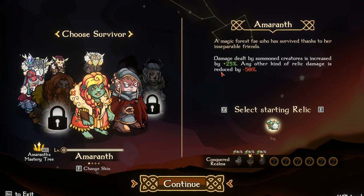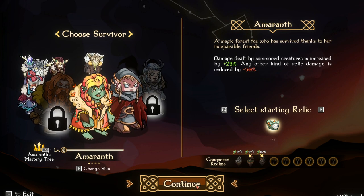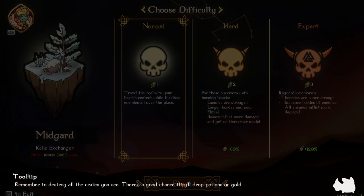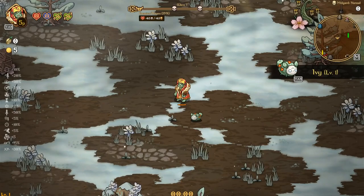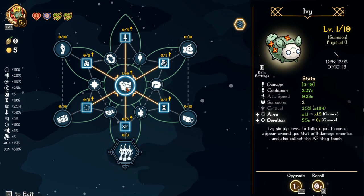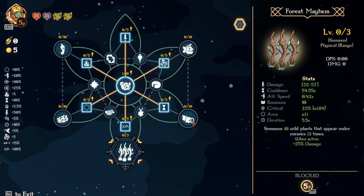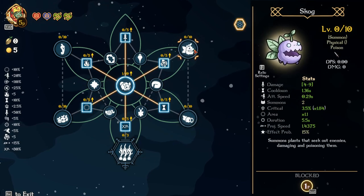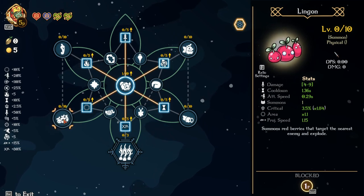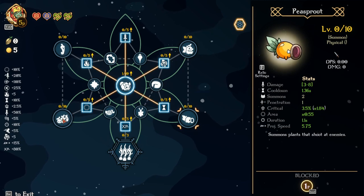Damage dealt by summoned creatures is increased by 25%, any other kind of relic damage is reduced by 50%. We only have Ivy so we're gonna try this out. I think it's gonna be pretty interesting because I don't know how it's gonna go since we don't have any summon relics. Ivy simply loves to follow you - flowers appear around you that will damage enemies and also collect the XP they touch. Summons wild plants that appear under enemies 13 times, plants that shoot at enemies, plants to seek out enemies damaging and poisoning them, summons a spicy pepper that goes towards an enemy and explodes in flames.